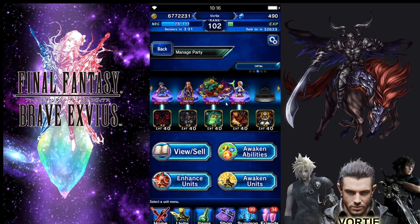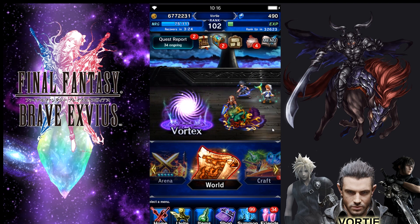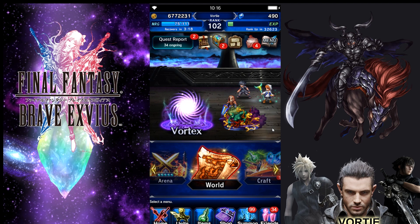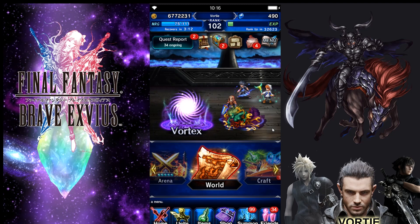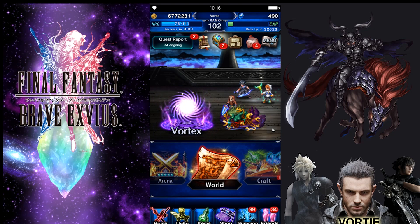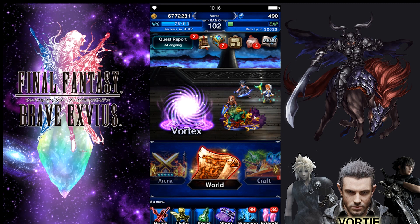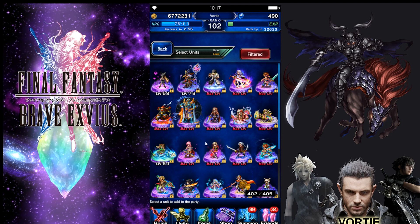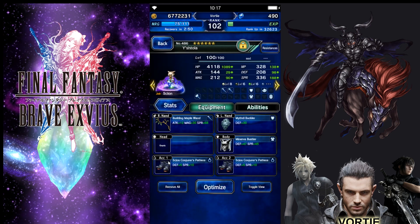Those are the units, guys. I hope you enjoyed the video. This is gonna be a commentary as you'll see from the start — I'll talk about the strategy and we'll go about it that way. Hopefully I might make one more video using a three or four unit party instead of five. Originally when I beat this, I beat it with three units — Y'shtola, Orlandu, and Cloud of Darkness. My Y'shtola is currently taking a back seat while I test some stuff. Let me show you her gear.